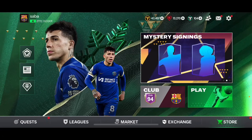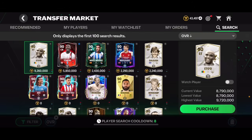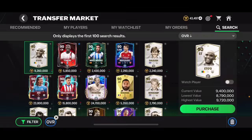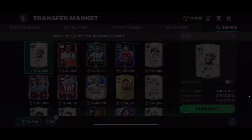Right now you can monitor some players to invest in and make coins. A lot of players are at their minimum price because the market is very low. When Team of the Year comes out, high overall players will decrease further but lower ones may increase. Eto'o is a good one - I bought him at 8 million coins and he's now 9.5 million. I wouldn't buy him right now though; just monitor him.